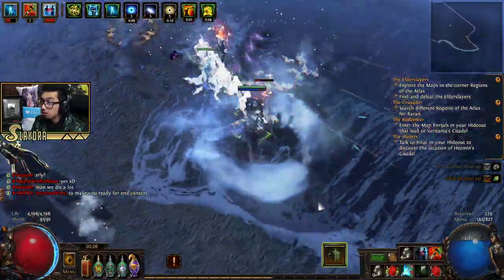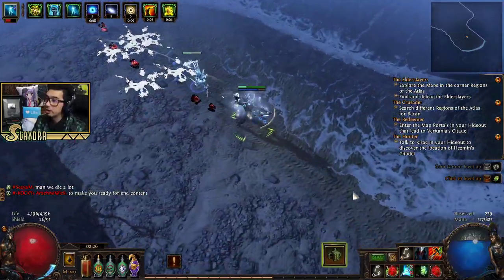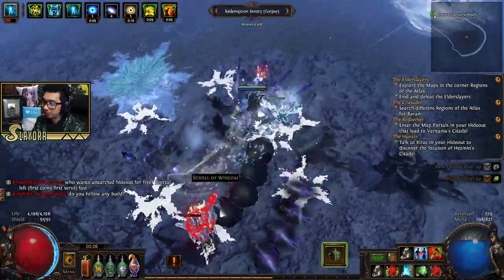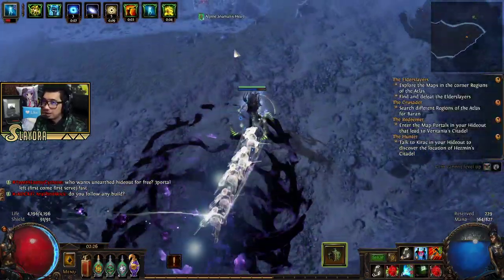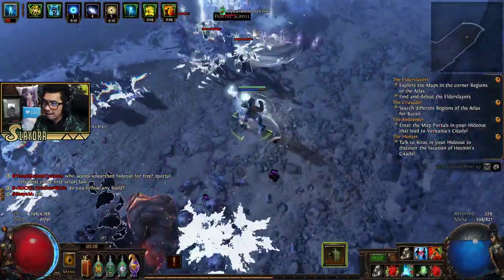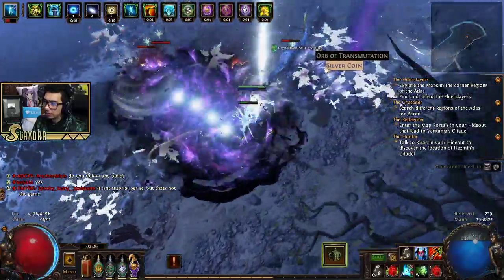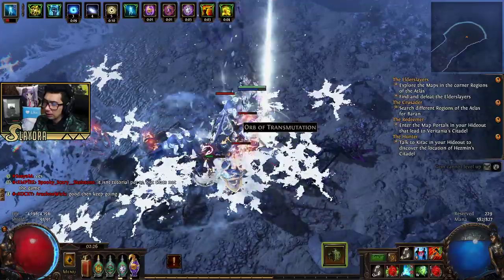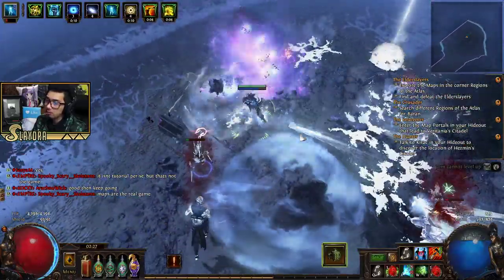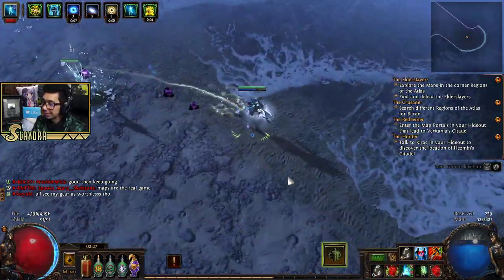The paragon system in Marvel Heroes was way cooler — it encouraged you to make other characters. I had a really cool Psylocke character. I also liked how they had gender-swap skins. I hope they bring it back one day, but I don't think so unfortunately.